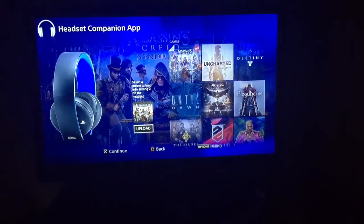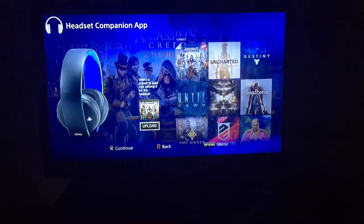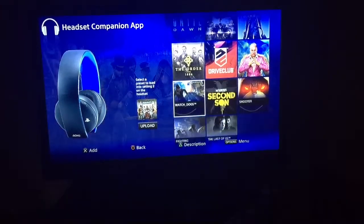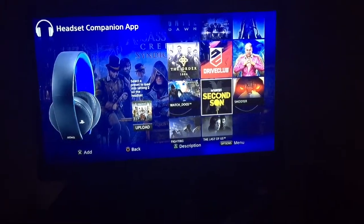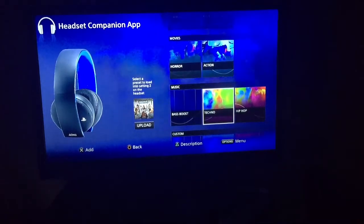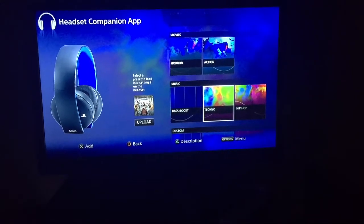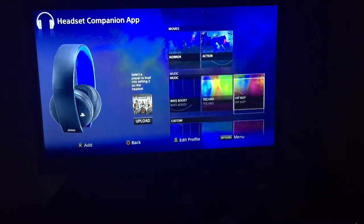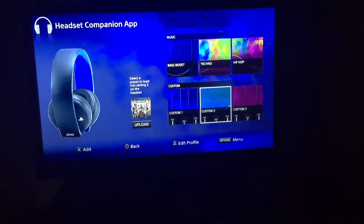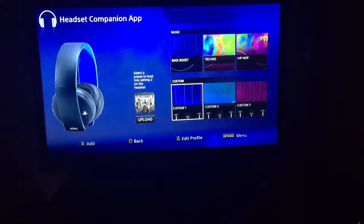This headset companion app looks to be actually pretty good. Preset two is set to what you want the headset to be like when you're playing your favorite game. I think I'm going to be doing preset two options on more than one occasion for different games. Right now I just want to test it out on Assassin's Creed Syndicate and I'll let you guys know if it sounds good. They also give you three options to customize your own sound for preset two, which I might tinker with.